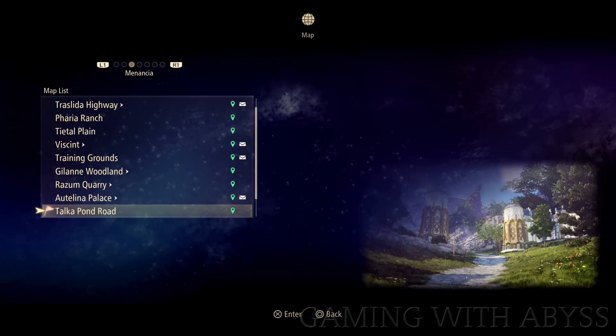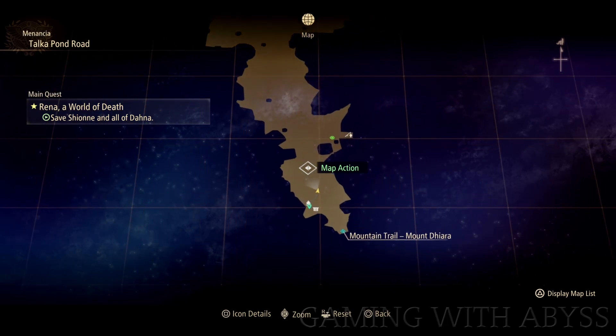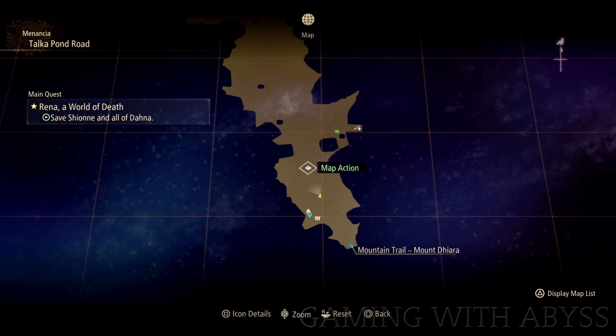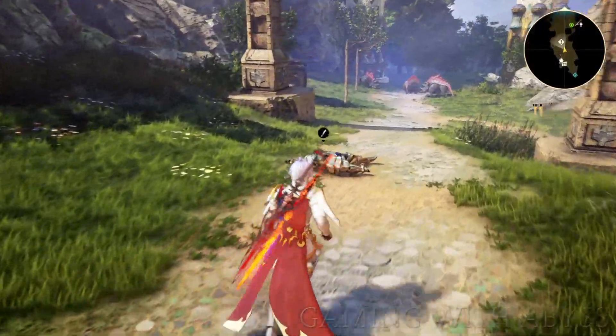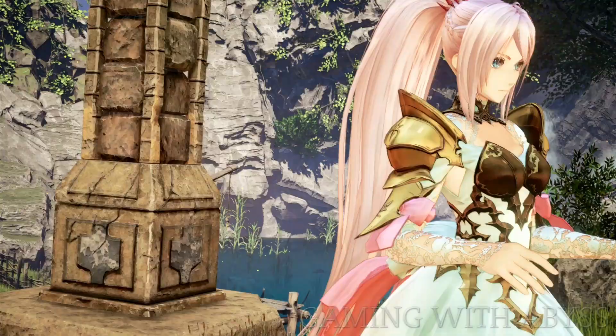Welcome to Tales of Arise, it's Abyss, and in this video I'm going to show you how to get a 100% XP boost. In order to do that, we need to get two artifacts. The first one is called the Silver Suit of Armor, and the second one is called the Golden Suit of Armor.